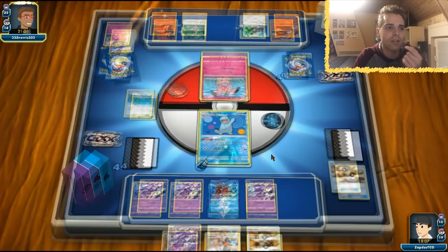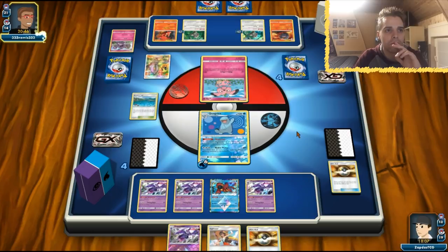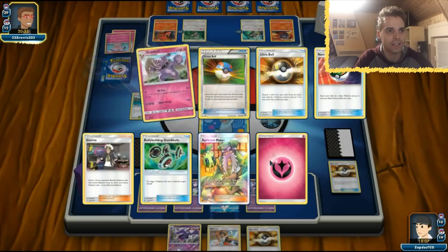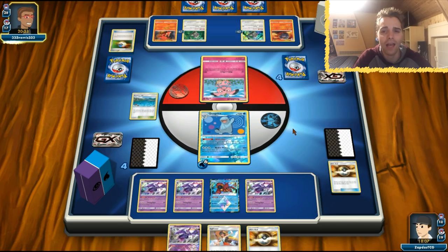Two Orangurus — Magcargo is definitely going to be able to empty his hand. Two energies in the discard pile with probably five left in deck. Apricorn Maker coming — that's going to be Nest Ball and Ultra Ball. If our Quagsire miraculously survives because he can't empty his hand it would be great but I doubt it. Ditto Prism Star shows up — that's good for him, that can evolve into everything he wants. Maybe we should throw in a Muk in this deck just to block those Granbull shenanigans. Bodybuilding Dumbbells again — Instruct happening.